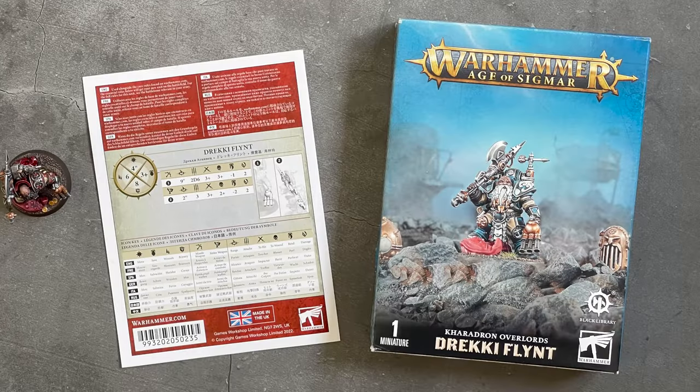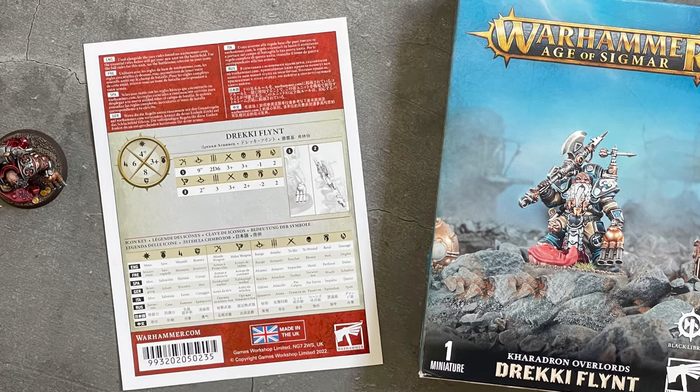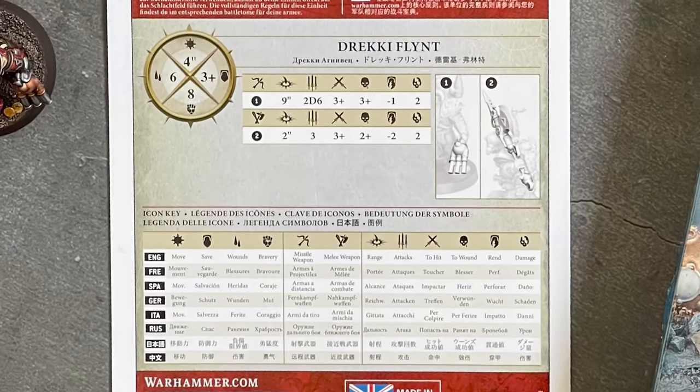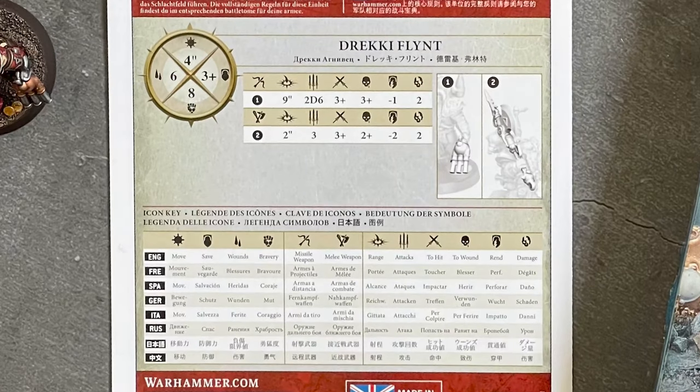Drekky Flint is a Caradon Overlord sky captain and a lovable rogue featured in Guy Haley's novel The Arcanauts Oath. For the first time this hearty Dwarden is available as a plastic model kit, and on the back of his small four-page instruction manual are his stats. Sadly though, no special rules, keywords, or even points are included, so I'm not actually sure how useful this is. Hopefully he'll be added to the Age of Sigmar app in full.